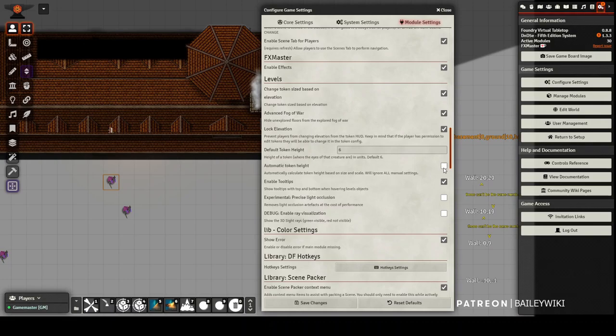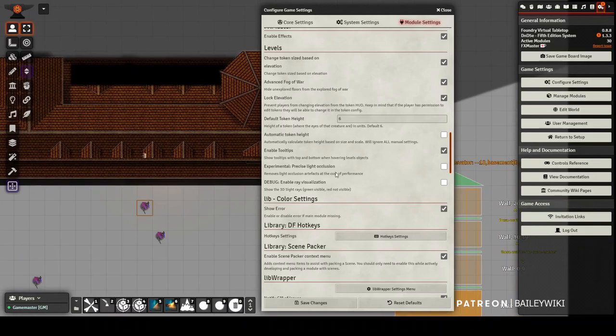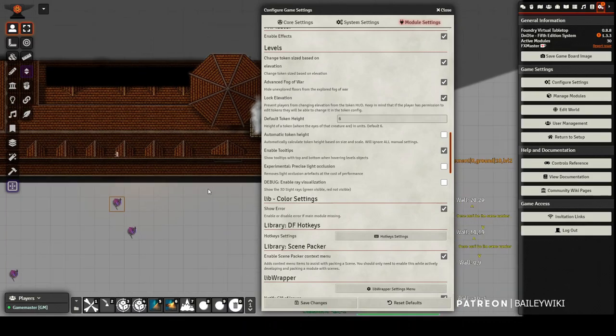You also have "automatic token height" - I suggest leaving it off because it can be problematic. It looks at the size of your token, the scale, and the square they're standing in. If it's a five-foot by five-foot square and the player is in one square, it calls them five feet; if they're taking up double the squares, it calls them ten feet. The problem is a very tall player standing on level one could potentially see level two. Experiment with it situationally. "Experimental precise light occlusion" can have a performance impact and is a global setting, but it helps on advanced maps where you have lighting shining from below to prevent strange lighting artifacts and halo effects.